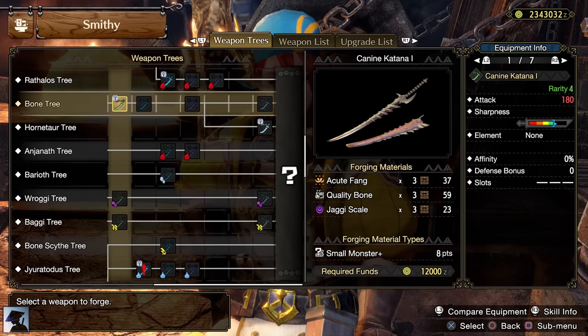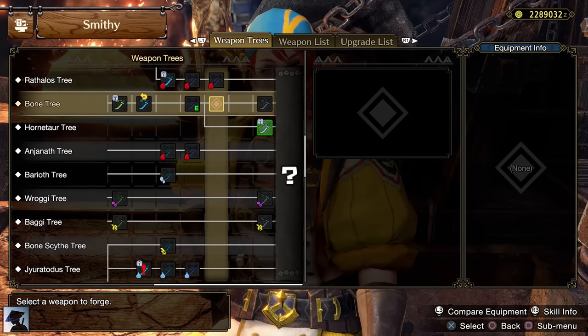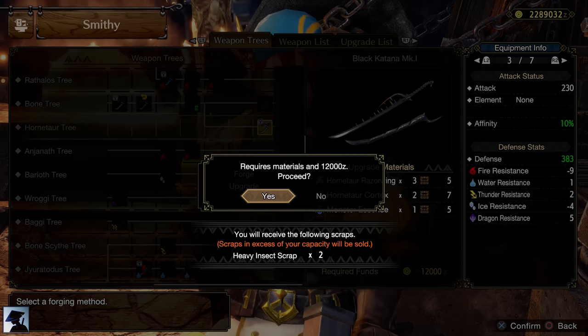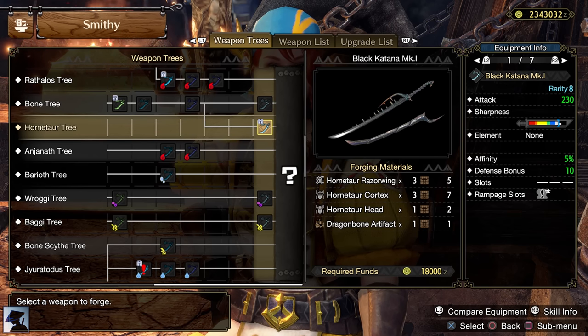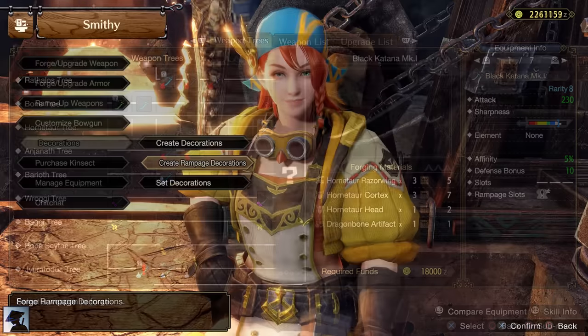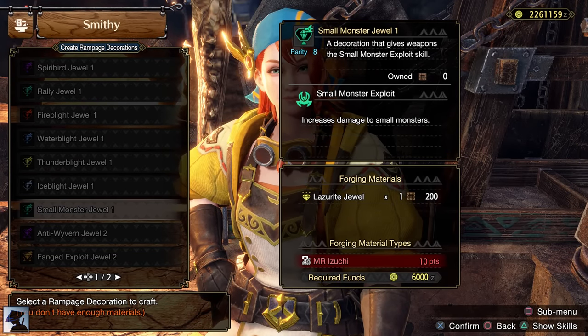Once back at Elgato, you should have all the materials required to craft the Black Katana. In case you don't, try to upgrade it from the bone tree — you require fewer materials, so it should be easier this way. This Longsword is the strongest early Master Rank Longsword among the easiest ones to craft right at the start. It has natural white sharpness, 230 attack, and 5% affinity. The only true weak point is its Rampage slot, as it is just at level 1, so we can't use any of the Anti-Species jewels. The only Rampage decoration that makes sense to use in that level 1 slot is the Small Monster Jewel, which boosts your damage by 50% on all small monsters.